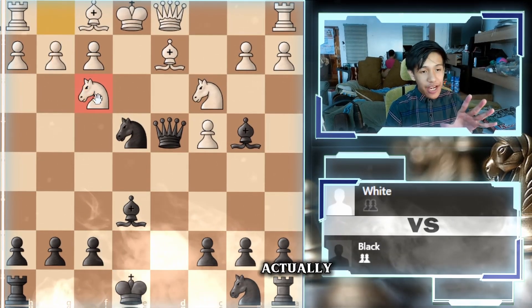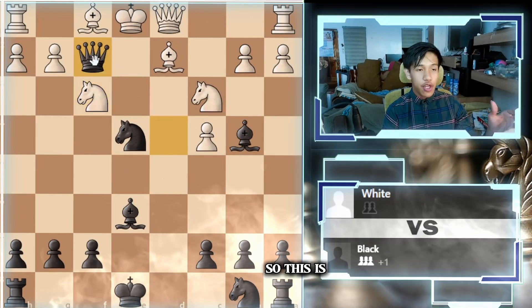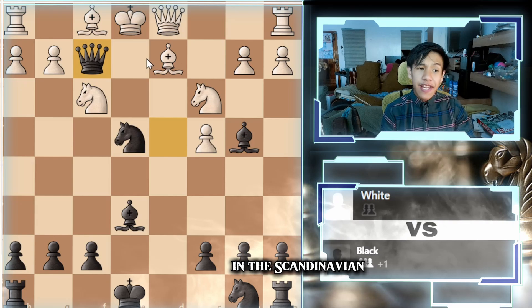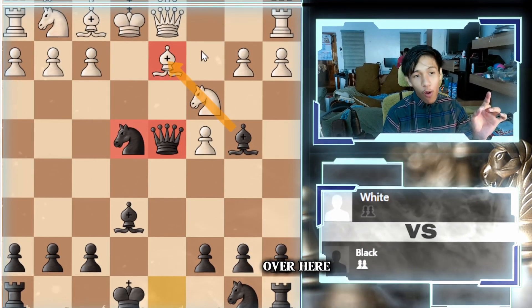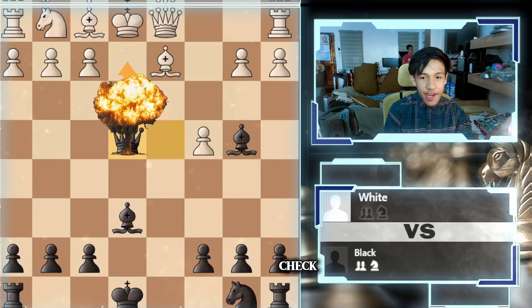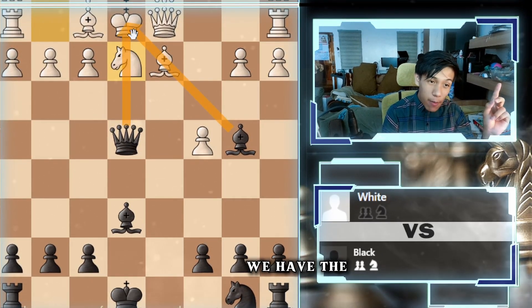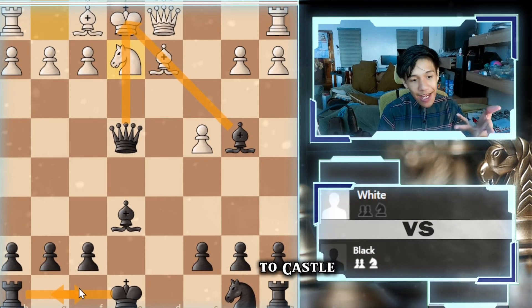Surprisingly, a lot of people actually go here and attack your queen — that is a huge mistake and this is checkmate. This is another mistake you can use in the Scandinavian Defense. We still have the advantage with our pieces attacking the king on e1. The best move is they take the knight and we take back with check, but this is just a winning position — we have the most open pieces on the board and we are going to castle next move.